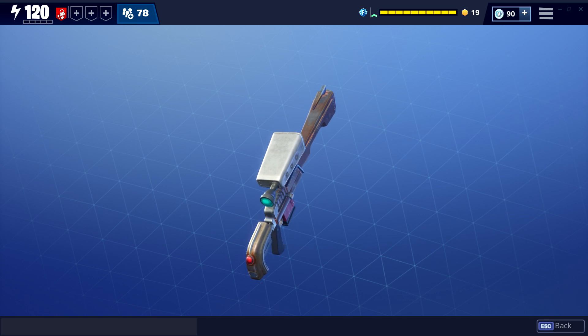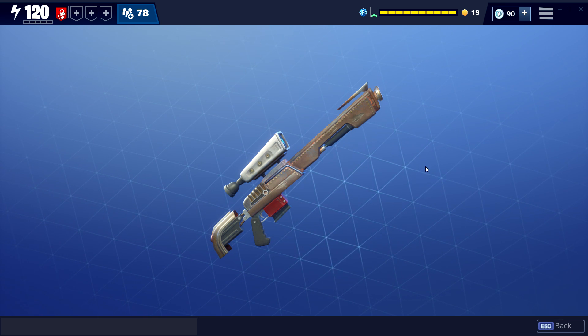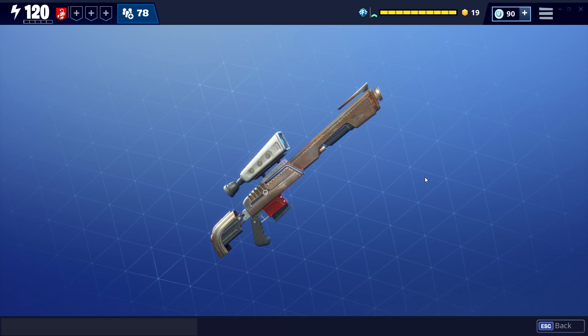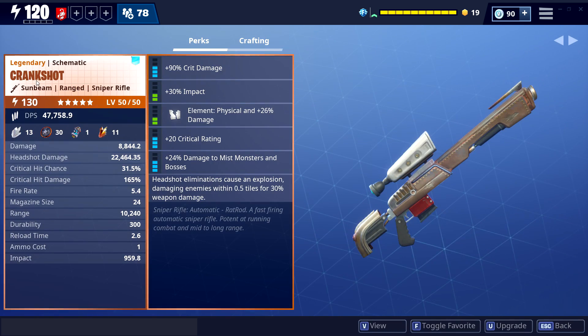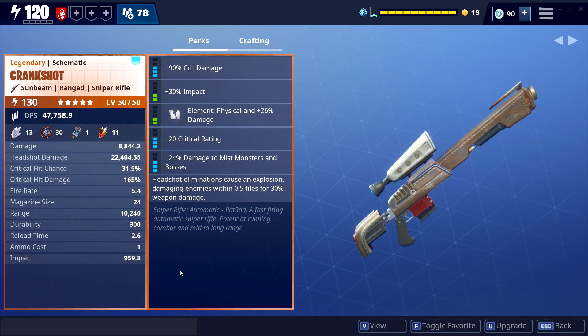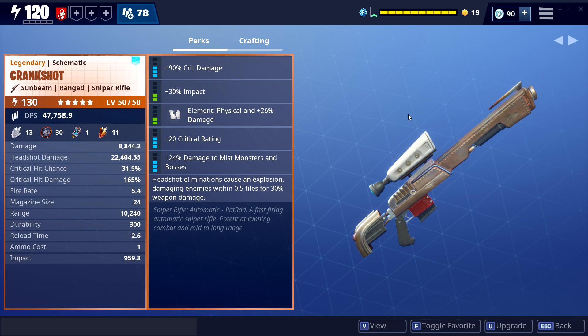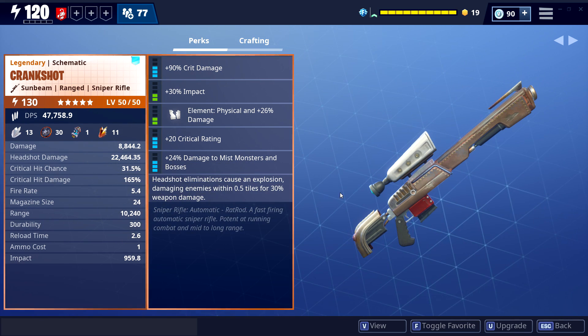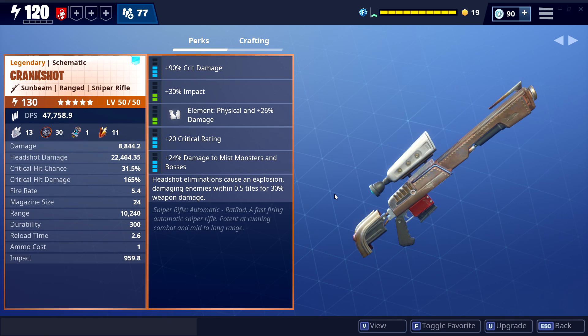Let's talk about the pros and cons. The cons: this weapon is gonna eat your ammo no matter what. Second, it doesn't do as much damage as you'd expect from a sniper rifle — not even close. It might be because it functions more like an assault rifle in the sniper category. Third, it has zero impact for a sniper rifle — absolutely no impact. For the pros, there is only one good thing: the range. The range is awesome, other than that there is nothing good about this weapon.